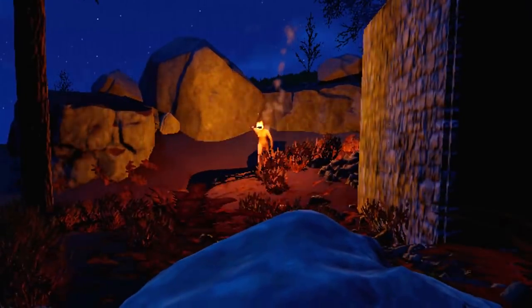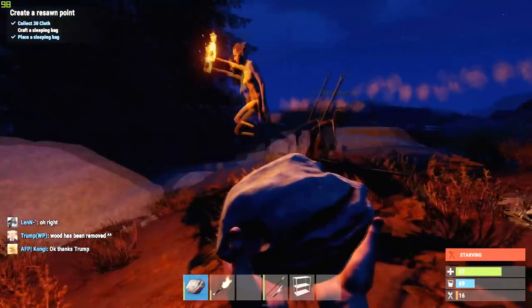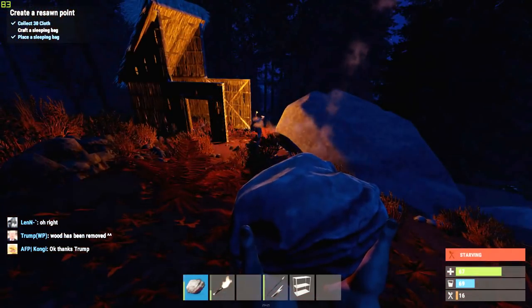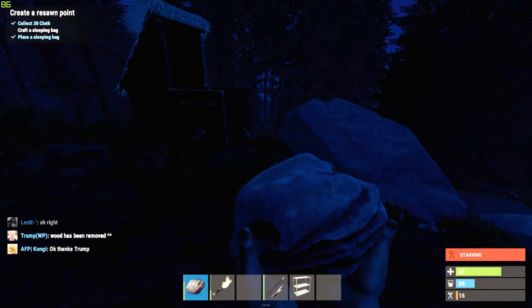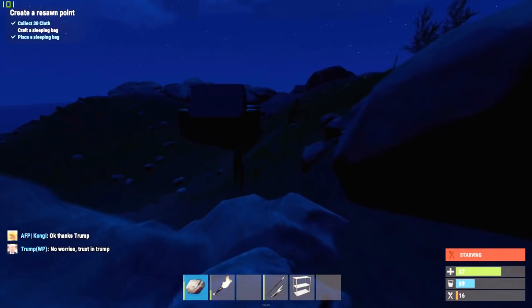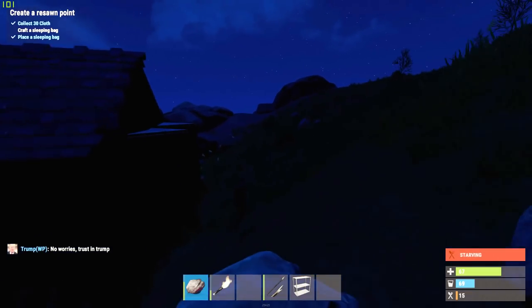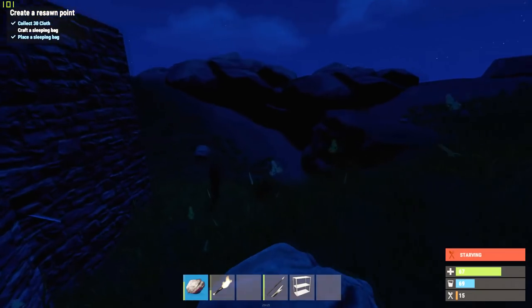Hey, who's that? Hello. You're friendly? Oh cool, okay, goodbye. Yeah, this house here. We're not intruding or anything - you've just got a rock that respawns here.